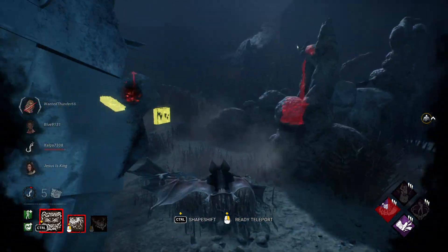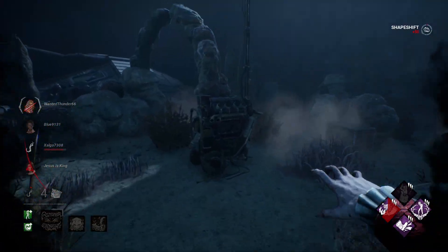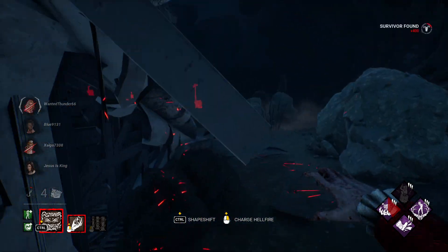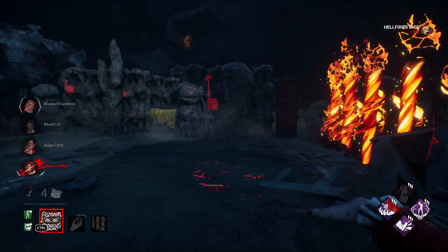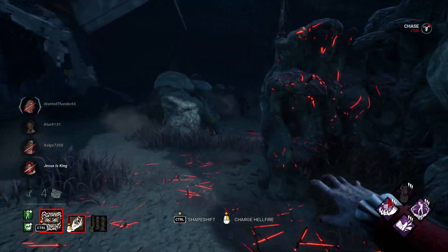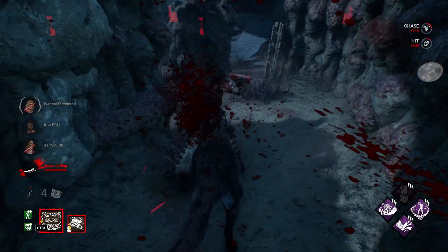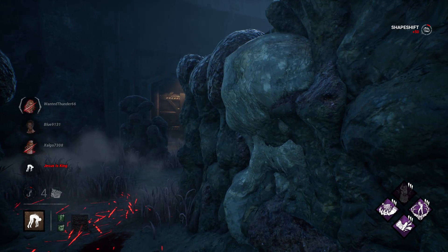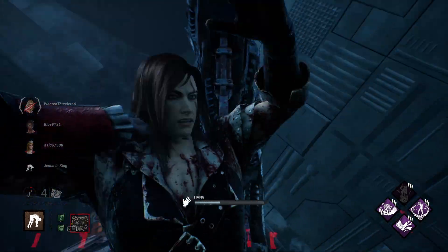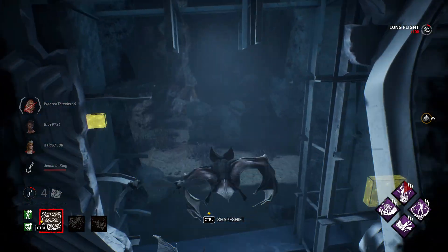Let's see if somebody else is on this side. Somebody's on this generator — one done. It's a little wonky the way this map is laid out for this killer. Beautiful first hit — see where he's going. I think he's just running kind of a straight line away. Back into wolf form to get some scent.